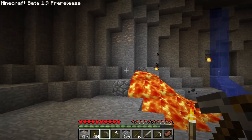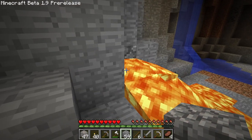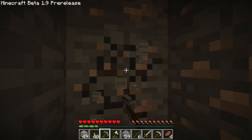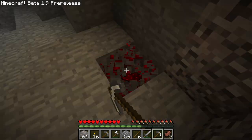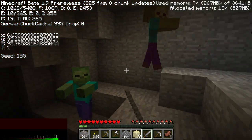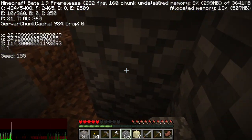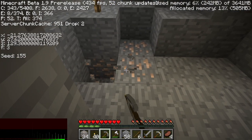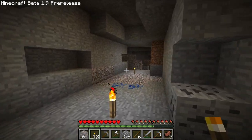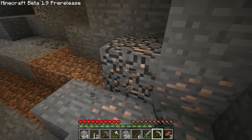If anyone in the comments knows how to remove that top 'Minecraft Beta 1.9 pre-release' text, that would be super useful. I would love to know how because I find it kind of distracting, especially when editing these clips together. I finally found a cave though — oh, there's three skeletons! I think next episode we're going to come back to this cave and go on a big caving expedition to get as many resources as possible. But for now I think I want to go back to the surface.